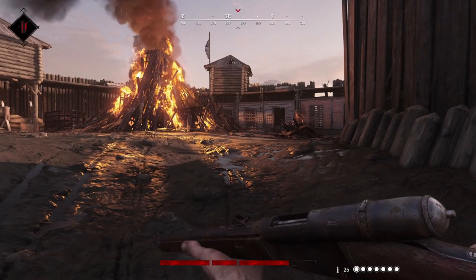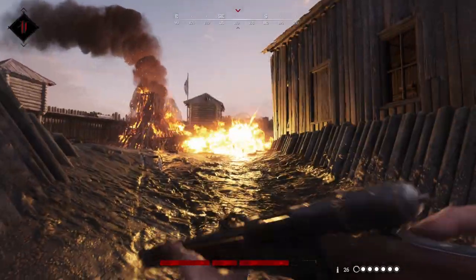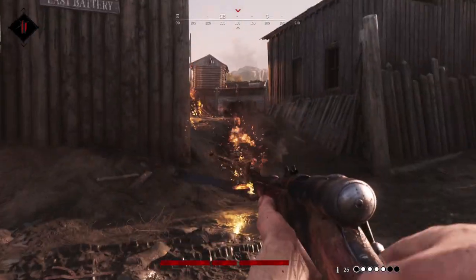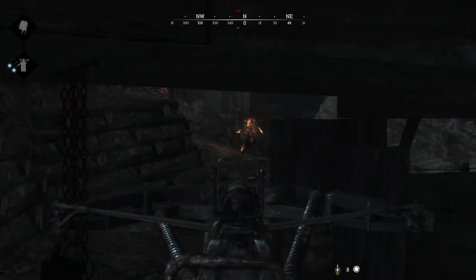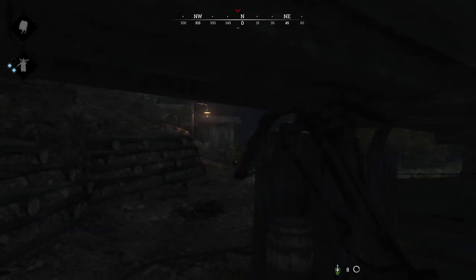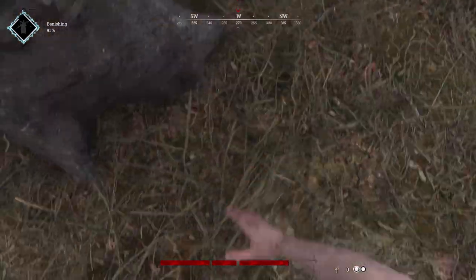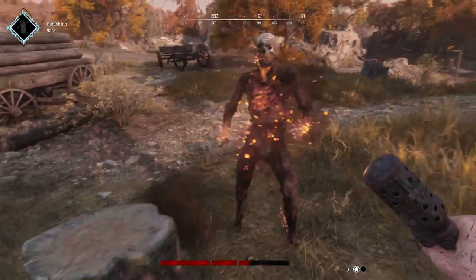Other options are to simply kill them at range. When you shoot them, they're going to let out a lot of noise. But a couple of headshots will take care of them, or a few body shots can make it happen too. A couple equipment-specific ways you can take care of them is using poison bolts with a hand crossbow — those will take them out instantly with a single hit. Otherwise, if you have choke bombs, when a choke bomb goes off, it will immediately kill any immolators in the area.